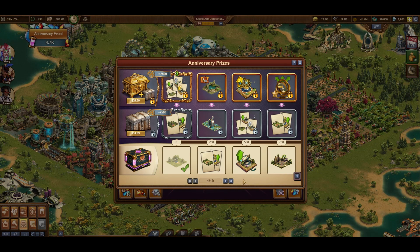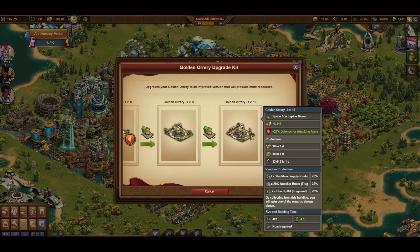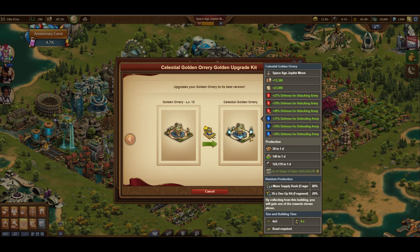Now we get to see all of the new buildings of the event in three separate tiers. Here's the Golden Orrery, a previous event building with some slightly lacking production for its 4x5 size. Luckily, the new trend of giving upgrades to old event buildings is continuing, so it can now provide a whole lot more.